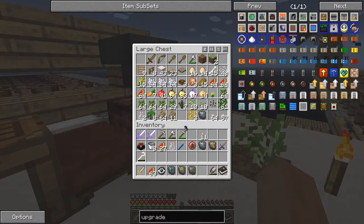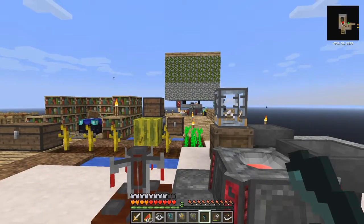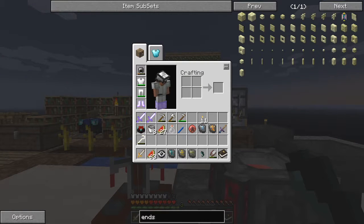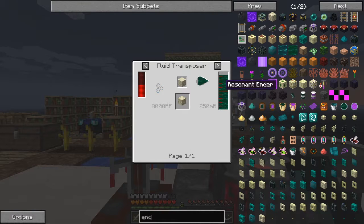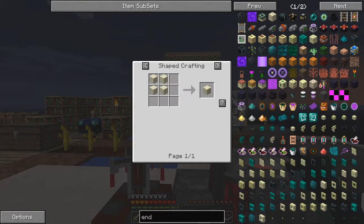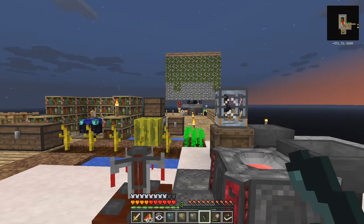Now the ender lily seed - we shall plant it. The best way to plant this is actually on end stone. Now let's see if we can make end stone. End space stone - so we can use resonant ender on sandstone to make it. Maybe that's what I would have to do. Okay, so I can't do that yet. But it's not impossible because we can get sandstone by using four sand to make one sandstone. Let's have a look at the recipe book again.